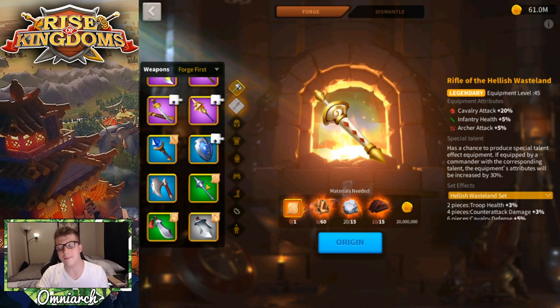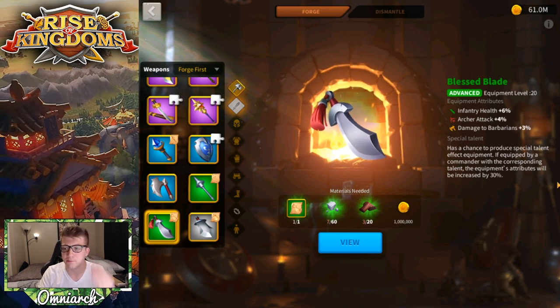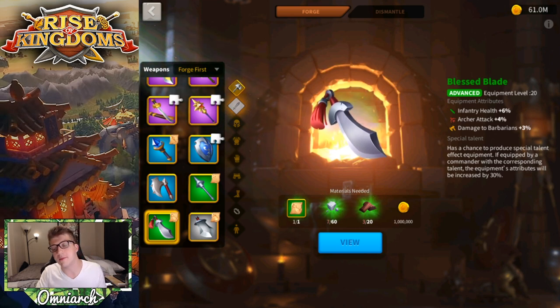Your starter weapon for infantry commanders is the Blessed Blade, which gives you 6% infantry health — a great stat. It's a green item, very easy to obtain, requiring 80 green materials, which takes around six days of blacksmith material production time. Health is the best stat for infantry, so getting it on a green item is excellent.